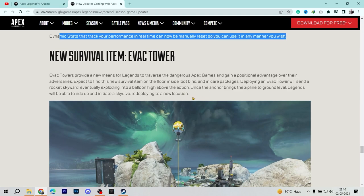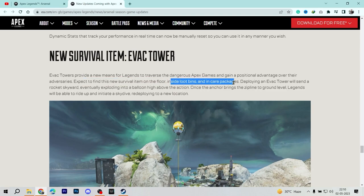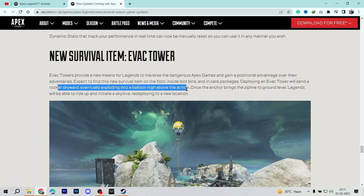Another major addition is the Evac Tower. You may remember the portable respawn beacon — this is similar but different. We'll find evac towers in supply bins, on the floor, and in care packages. The Evac Tower provides a new means for legends to traverse the dangerous Apex Games and gain a positional advantage over adversaries. Deploying an evac tower sends a rocket skyward that eventually explodes into a balloon high above the action.